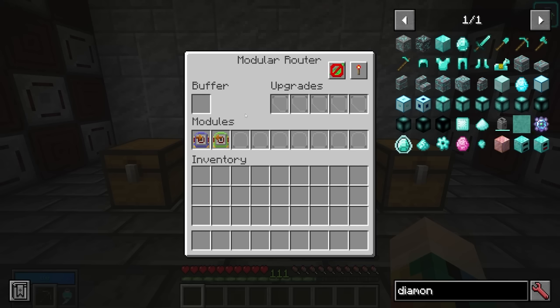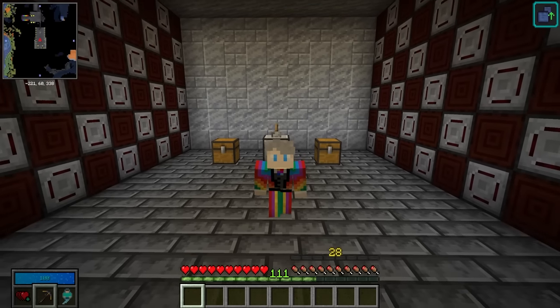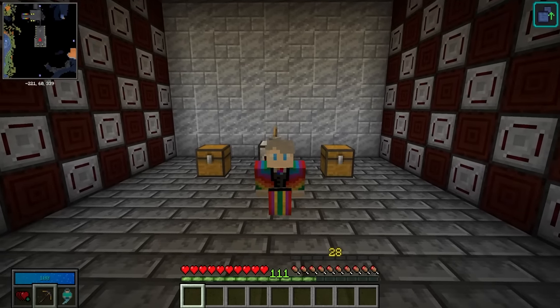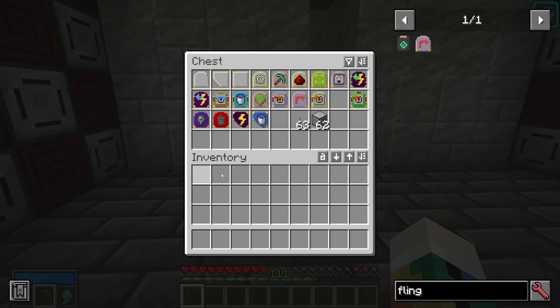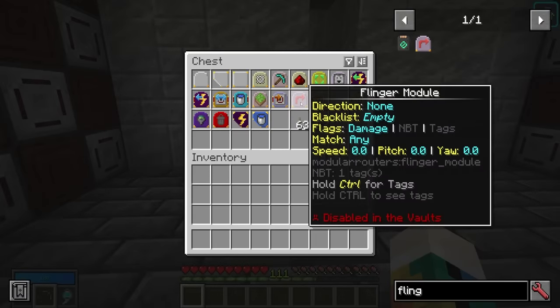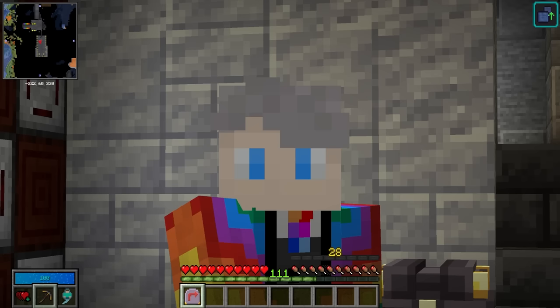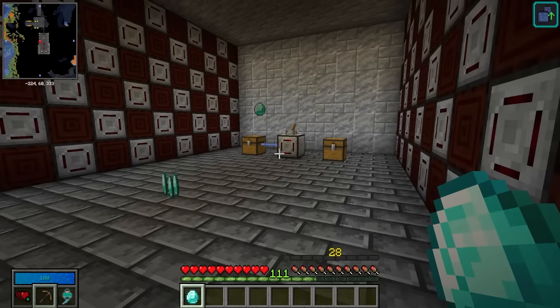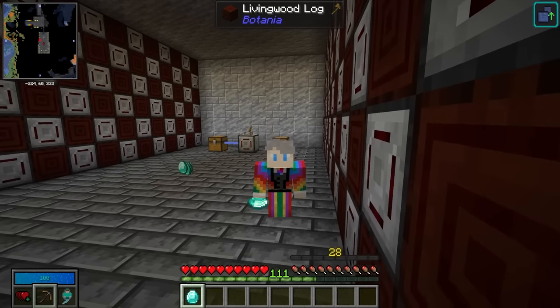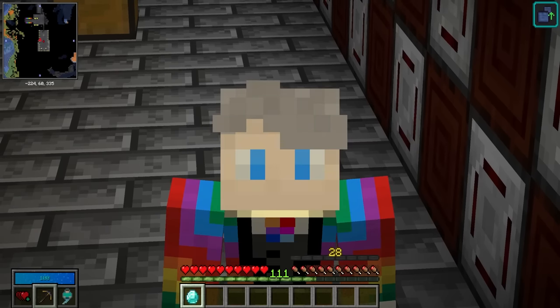That's essentially how the basics work, and the sender module interface is the same. So let's go through some of the interesting modules and the crazy things you can do with them. We're going to start with something super fun — the flinger module. The flinger module is pretty awesome — all it does is fling items. It's absolutely amazing that this is literally all it does, however in Vault Hunters it has another use.